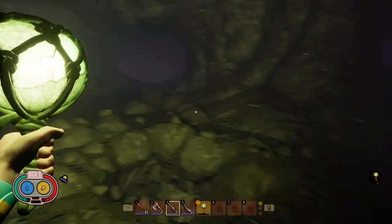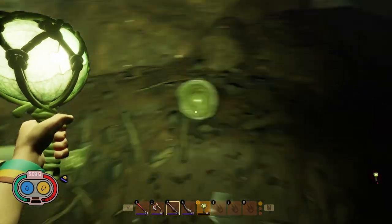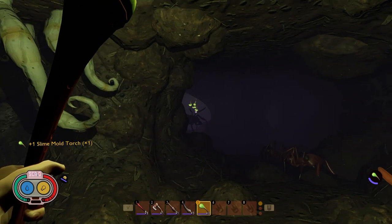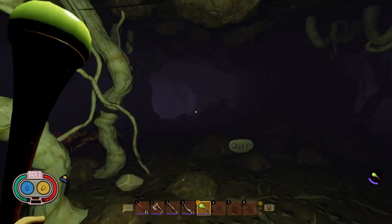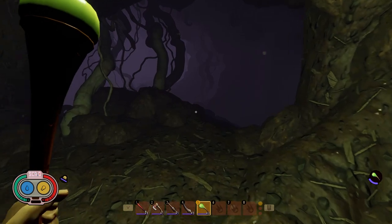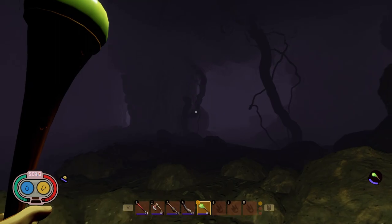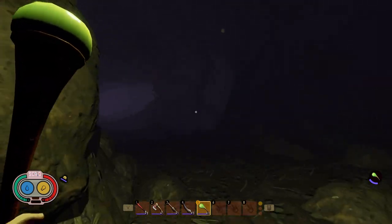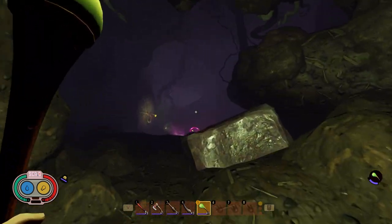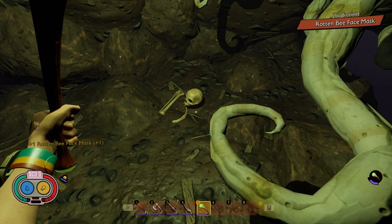The next piece of armor you can find is in this centralized room with a hole in it. Come right over here to where these Red Ant eggs are and pick up the Rotten Bee Shin Guards right here. For the last piece, follow straight down this way, past all of these ants, and you'll come to a room with a lot of roots. Take a left, follow this little cliff side, take a slight left, follow down this path, take another slight left, and then right here at this ledge, jump up twice. Right here is your Rotten Bee Face Mask.